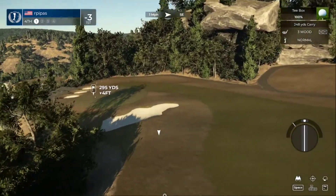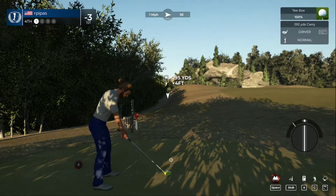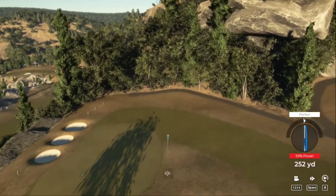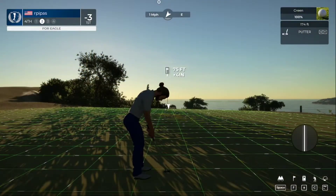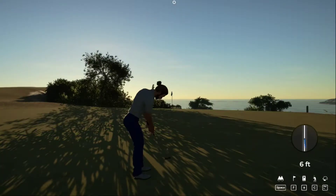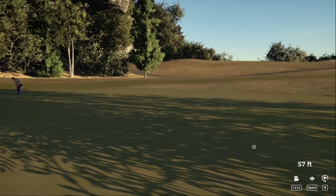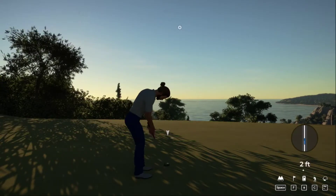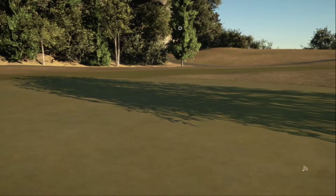Now we're teeing up on the fourth. A little right, but that's alright — it's a par four. We're on the green. We're going to try to two-putt for birdie. Just looking for the lag here. Not enough muscle into that one — about a dozen feet to the hole. Putt appears to be on line — good enough for the two-putt. In there for birdie. After that one, four under par.